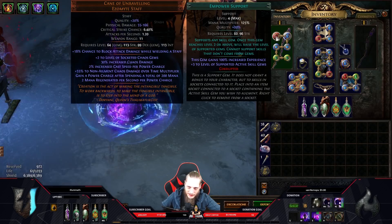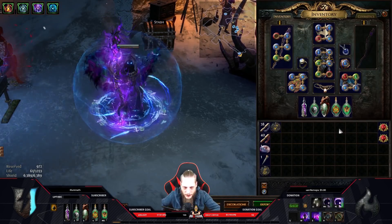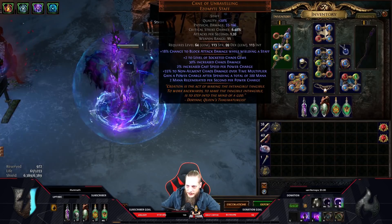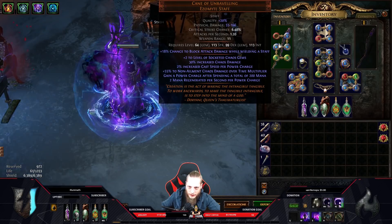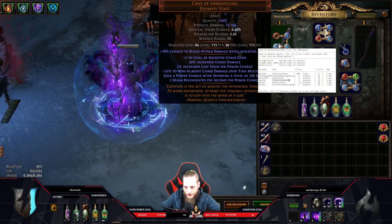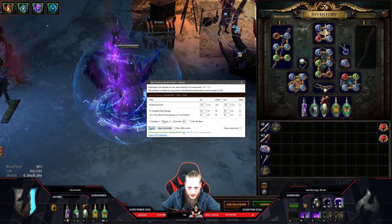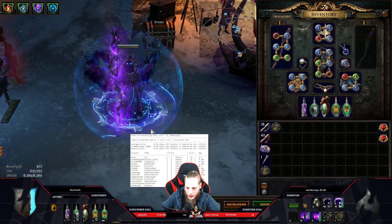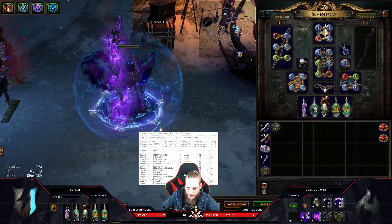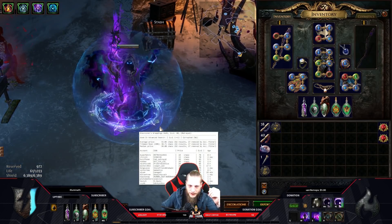That's correct, but therefore I run double empower level four. Empower makes your base level of the skill higher, which is very important on chaos gems. If you don't have the currency, skip those and it becomes a double five-link - something everybody can afford. The Cane of the Unraveling is a reworked chaos staff that gives chaos damage and levels socketed chaos gems. It goes for about two to three exalts for a six-link, which is not expensive.